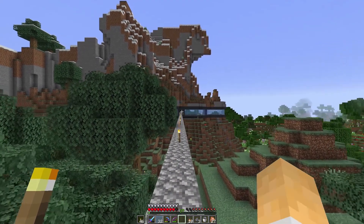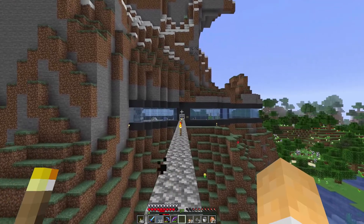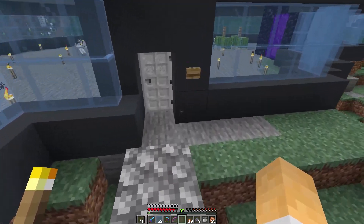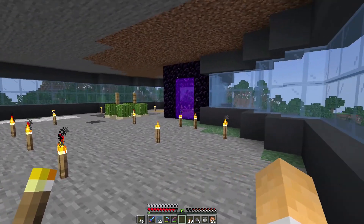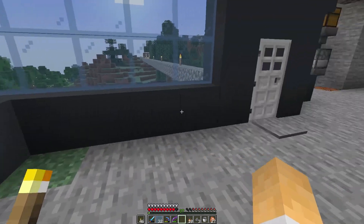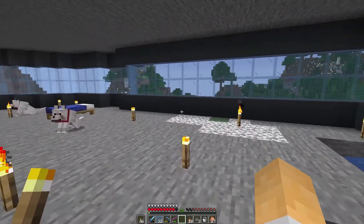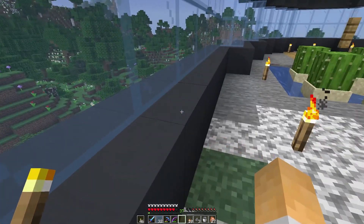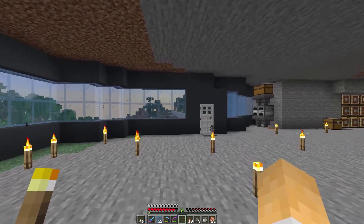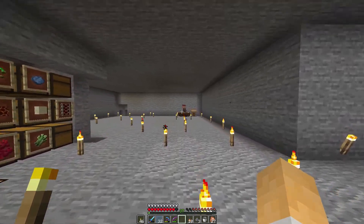I had a bit of a go at filling in the base with the grey concrete and blue glass. I'm not overly happy with it. It doesn't look too bad, but I think it would be better if maybe the concrete wasn't there and the glass was bigger or something. Let me know what you think - maybe different colour concrete, different colour glass, or no concrete, just glass.